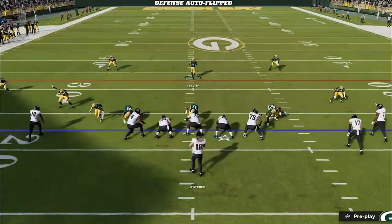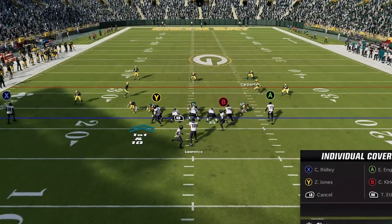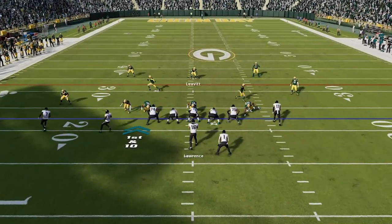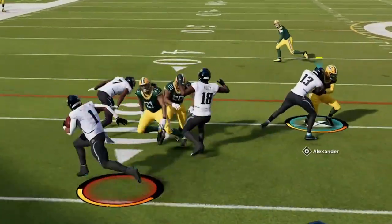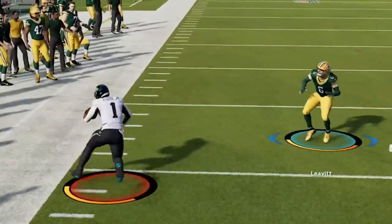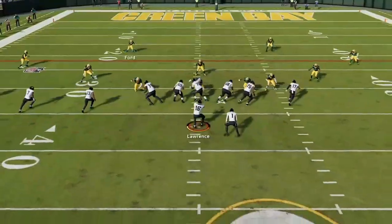Back on defense, he's coming out of an empty backfield look, which is fine as I can go back to my quarter normal defense without the threat of the run — but he goes right back to running the ball. I stay in the quarters look and switch to cover four once again to slow the run down, before he switches back to the pass.